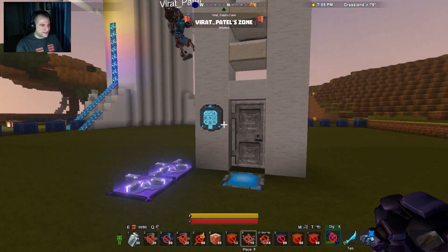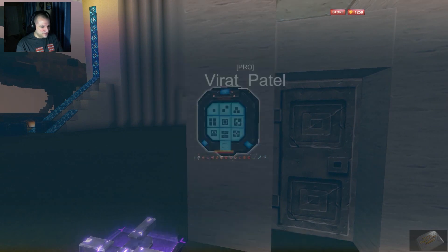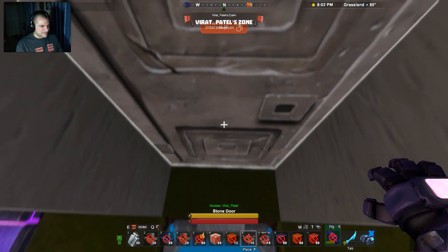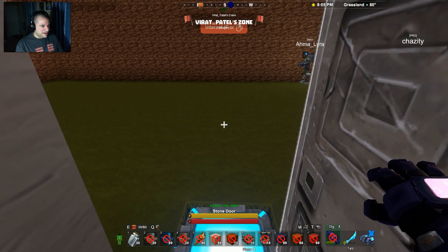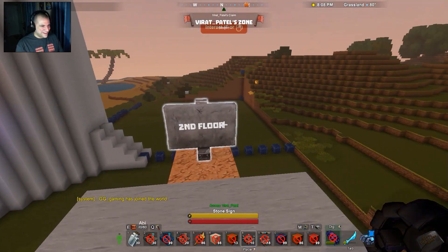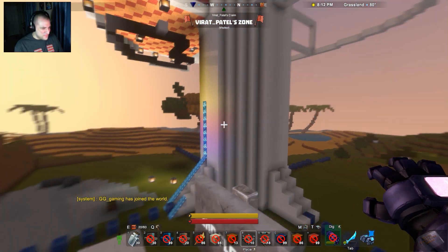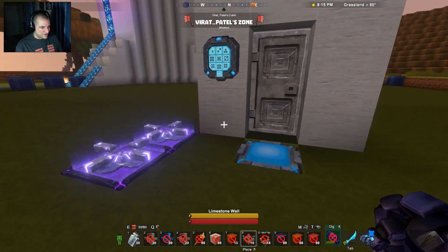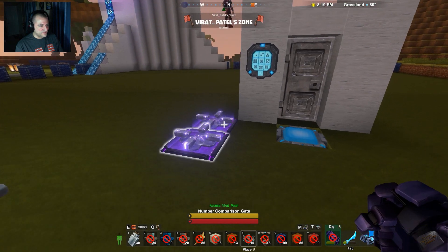We were playing around with it — he might have been showing them something. Let me see if floor two will work. Yeah, there we go! See, look — second floor, it does work. So anyway, the way that he built this — and this is the tutorial — it's number comparison gates for the floors you want to go to.